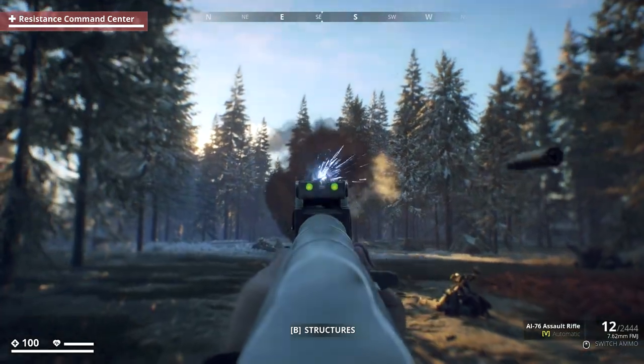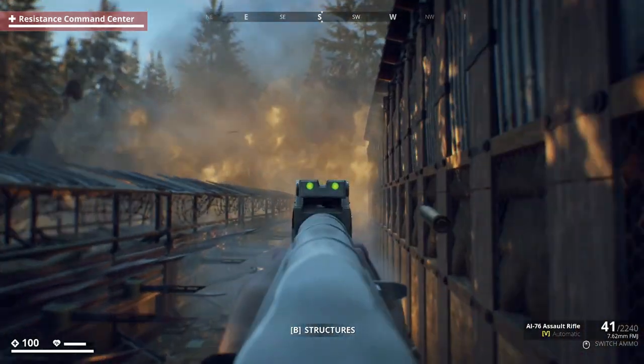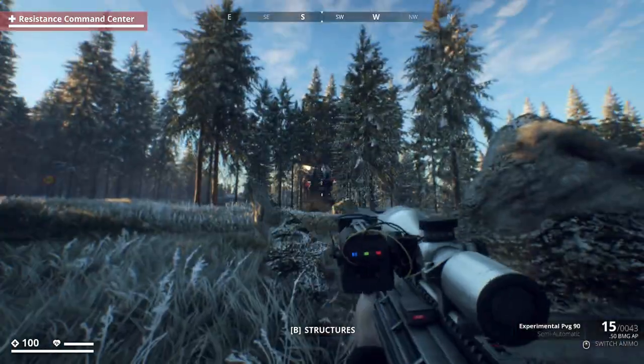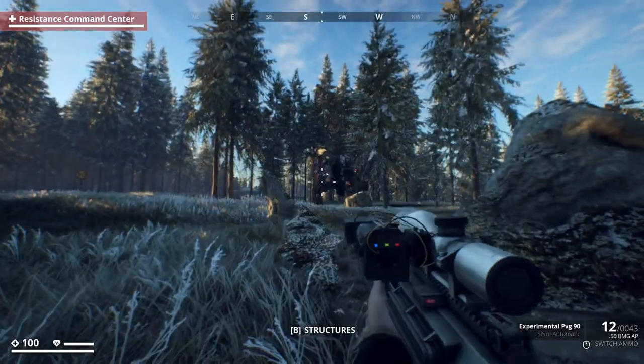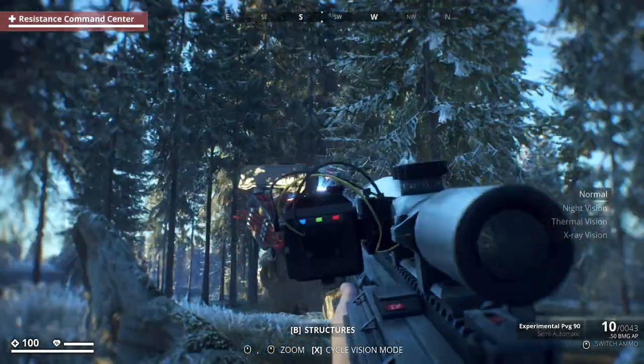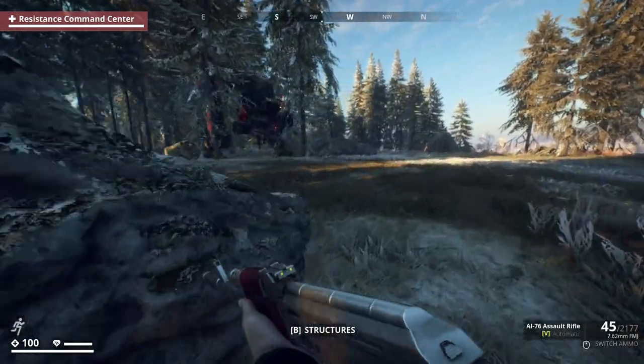The wave defense here is actually a lot of fun. The natural cover gives you a lot to work with, and fighting machines from the forest has this real impending doom kind of vibe. You have enough space to really work with too, and even though machine spawns are randomized, you can still set up some real easy bottlenecks in the area.